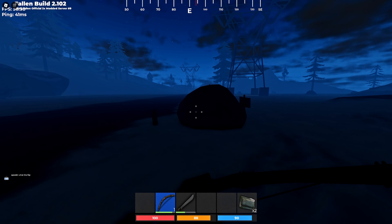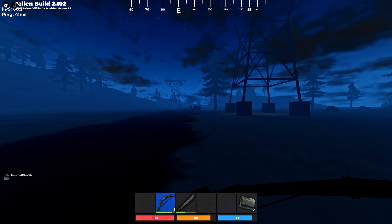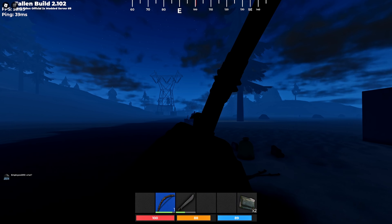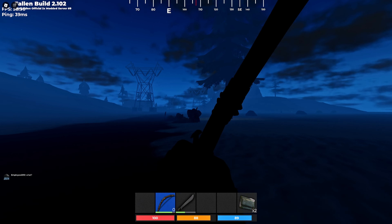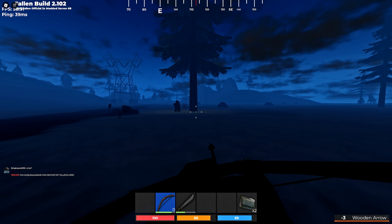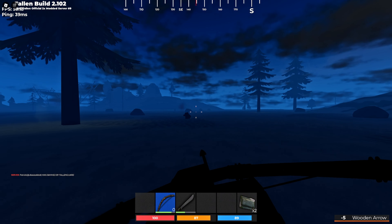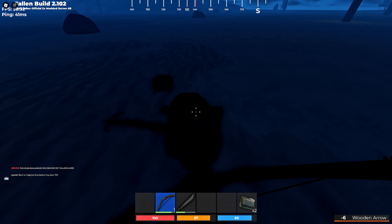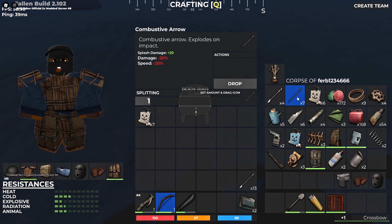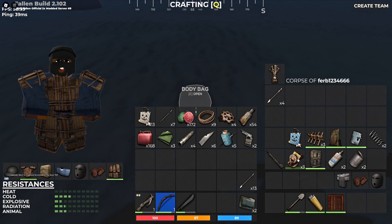Did I just see someone up there? Yes I did — we got us a farmer out here. Now I only have a bow, I left the AK back at base. But you know what? We pushed everything, baby. Please don't have a gun. He almost got me. Got him again — he's two shot. Got his ass, let's go. Took you out with a bow, baby. He only had a crossbow. We came out here looking for bottle caps and this guy already had 172. I'll take all these comps — thanks for the hard work, buddy.